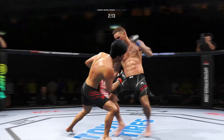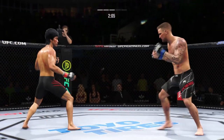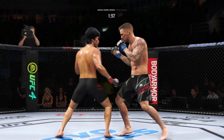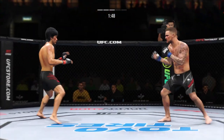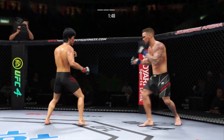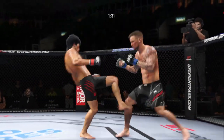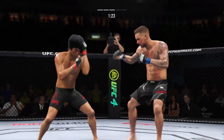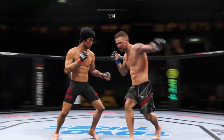He blocks the shot. Effective strike there by Lee, nicely done to the body. Superman punch is good — you can tell he's been working on that. He landed the right hand, nice one-two. Keep your hands up. A nice shot defensively to raise the guard and prevent any damage. Those hands never leave where they're supposed to be, and if you do that, most times you will block the shot.